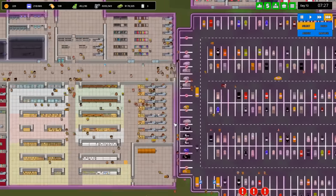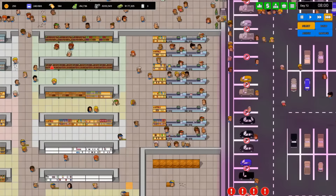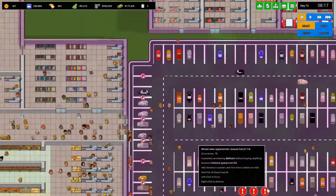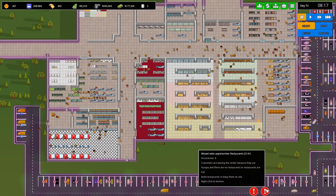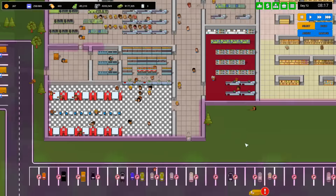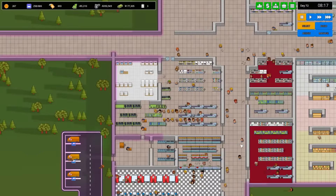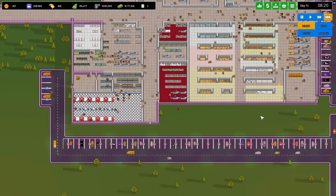Let's see if the guys show up for work — they're supposed to show up at 8 a.m. Queues get full fast. Restaurants are full. I named the restaurant 'Get Fat Deluxe' — yes I did.